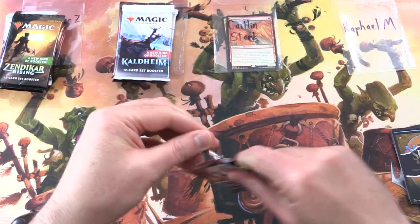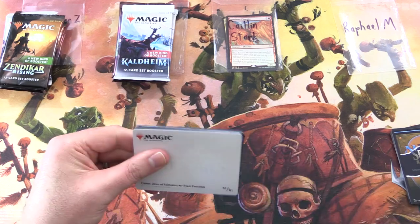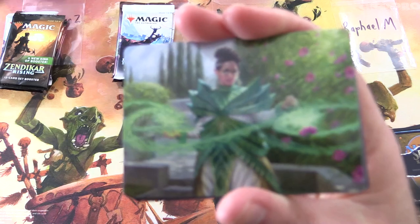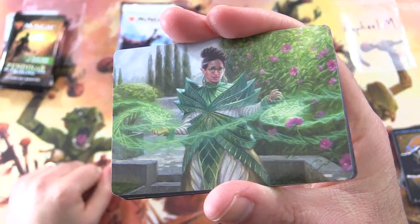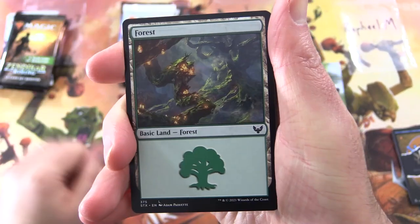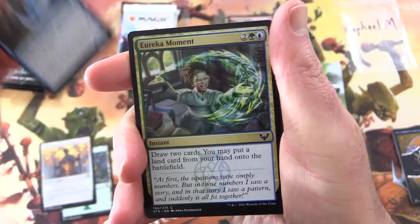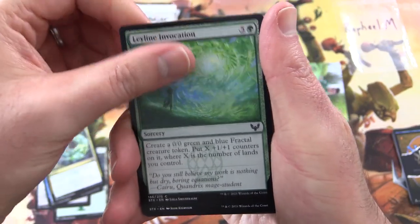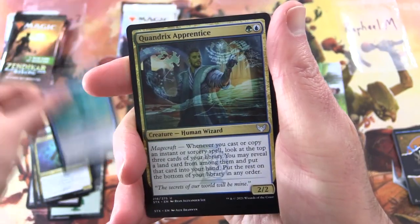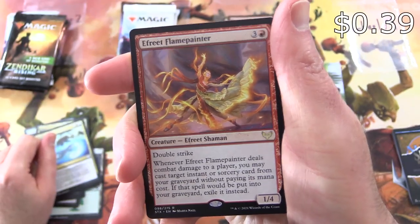Raphael M, you're up next. Thank you for being a Patron. Getting stuck into the Strixhaven again. What do we have here? Kianne, Dean of Substance — which is this person here. The Greenery. We have a Forest. Introduction to Prophecy. Vortex Runner. Eureka Moment. Leyline Invocation. Biomathematician. Serpentine Curve. Coandrix Apprentice. Golden Ratio. And the Rare is a Frostboil Flame Painter.